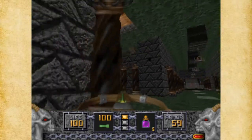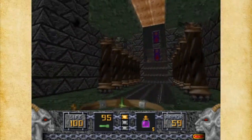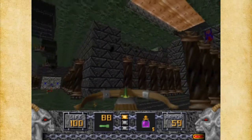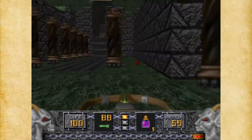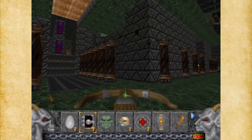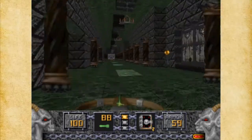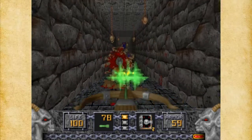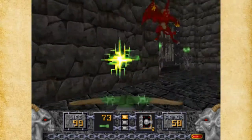Now we get to the yellow key area. I'm going to try to get these guys up here. Thankfully you can kind of shield yourself. You think we're done with the disciples? No, we're not. Thankfully I haven't seen a Maulotaur in a while, and I don't believe there's a Maulotaur in this level. This goes over here — this is a little secret area. Watch out for the gargoyles up here, which I didn't. And over here we're going to have some enemies — in your face, gargoyles.